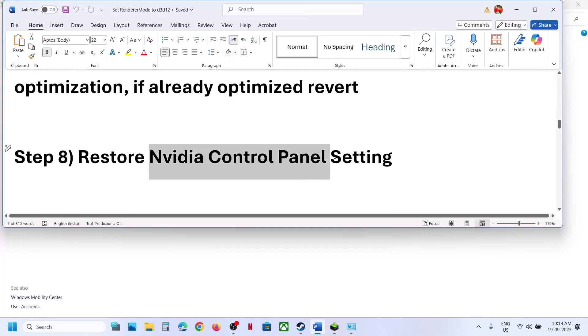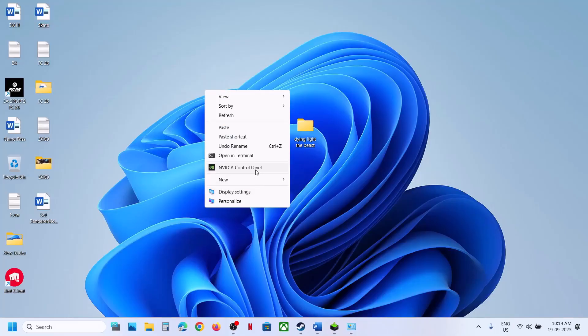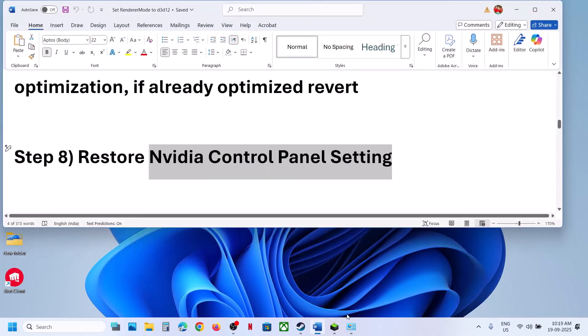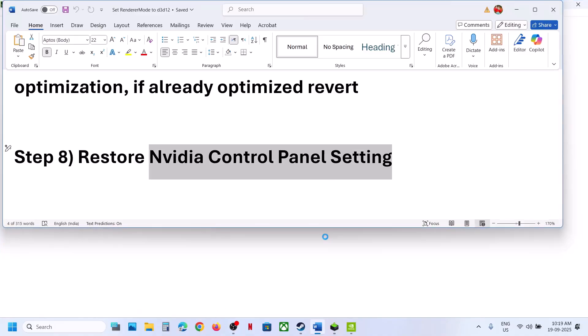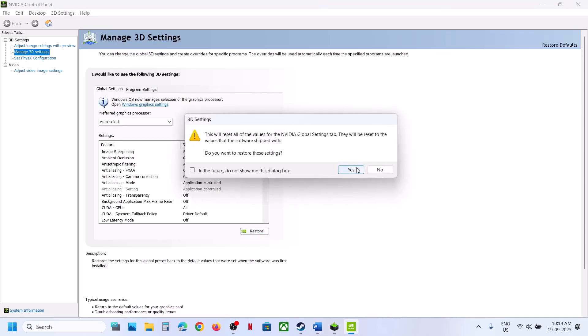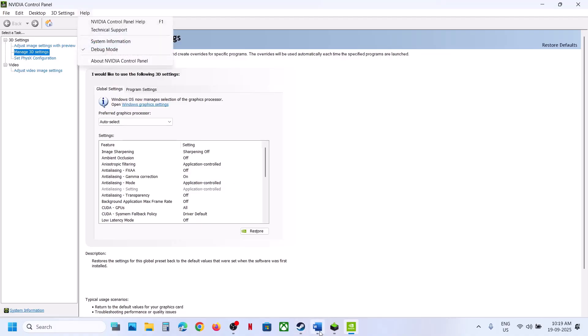The next step is to restore Nvidia Control Panel settings. Right-click the desktop, click Show More Options, then click Nvidia Control Panel. Go to Manage 3D Settings, under Global Settings click Restore, then click Yes to allow. At the bottom, click Apply and check. If that does not work, in Nvidia Control Panel go to Help and try Debug Mode — put a check on Debug Mode, relaunch the game, and check.